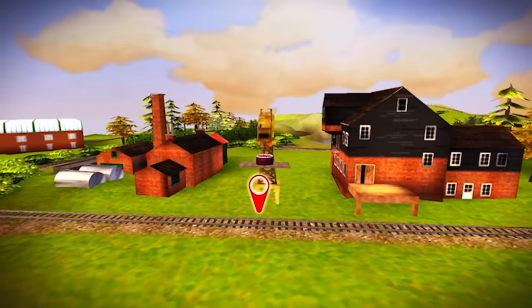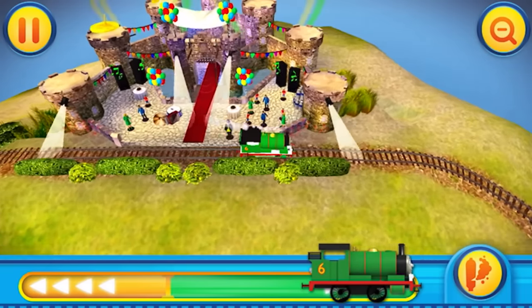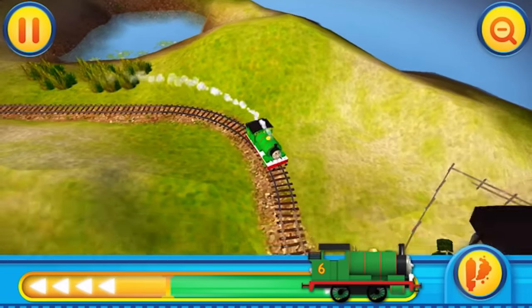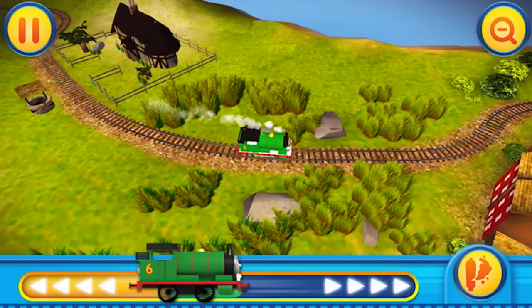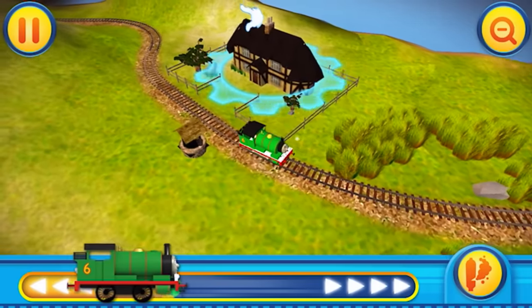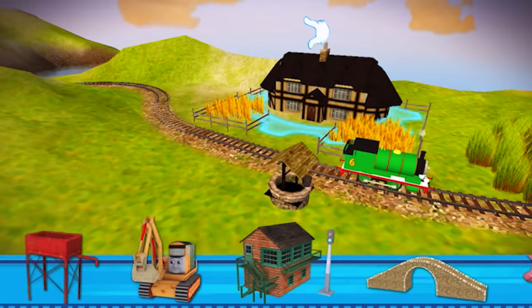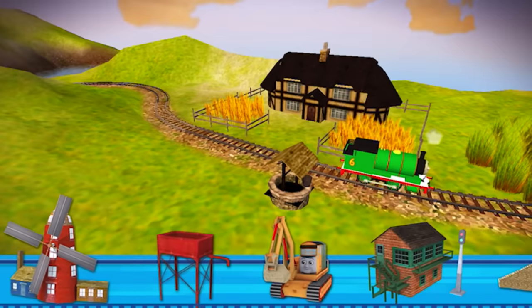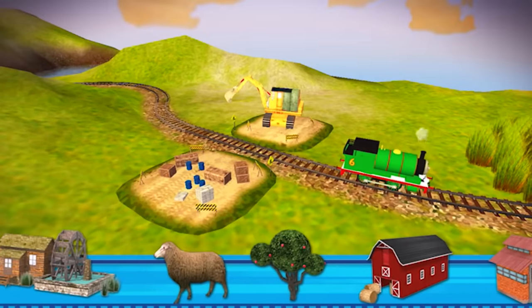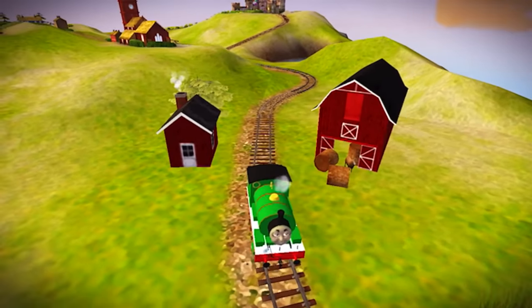There's a really big tent waiting for collection at the flower mill. We just did a poll on our channel and Thomas is far and away the most popular member of the Steam Team — he was the first, he's the star of the entire show. Let's try and change this out — there's a pig! Maybe I should go with the water tower. Let's put a red barn up. Well done, you've made the island even more beautiful!